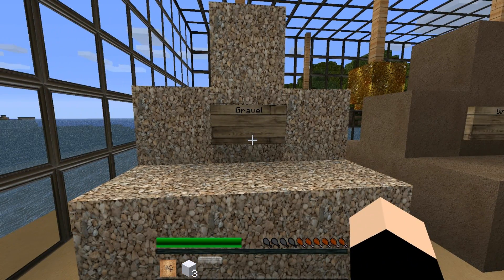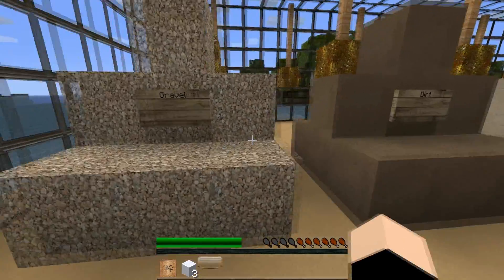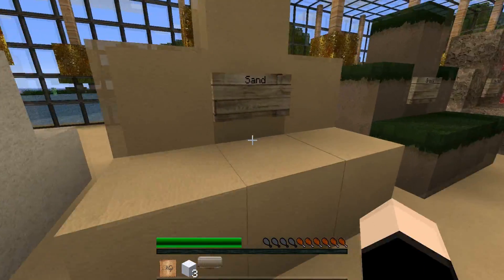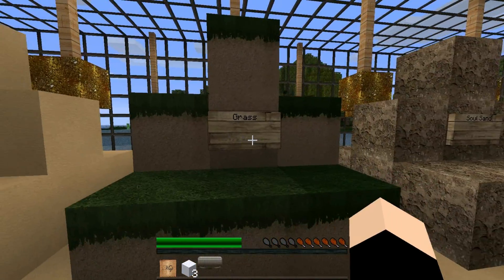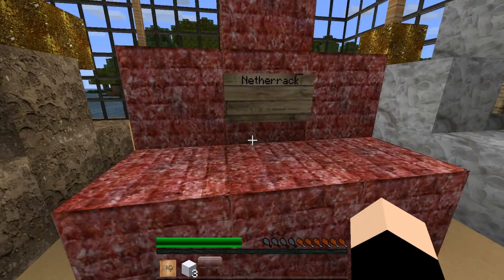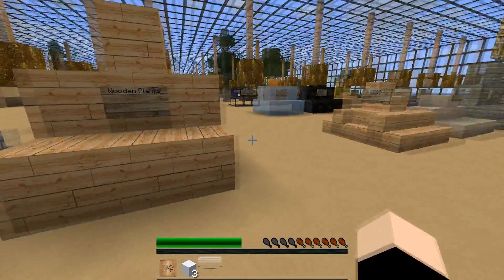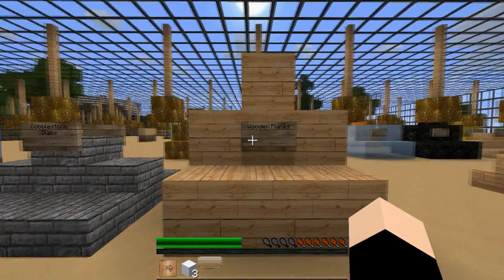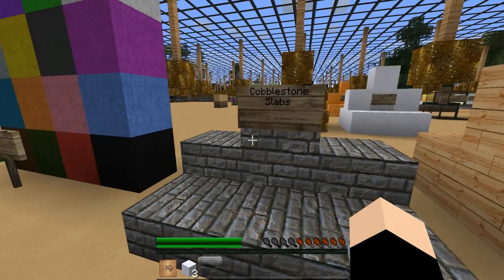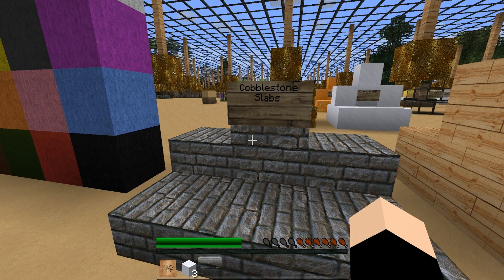First I'm going to show you the gravel. The gravel has a slight change — it's now tiling a lot better, as you can see. Same goes for dirt, sandstone — it's not much different. Sand tiles better, so does grass. Soul sand, netherrack, clay. Wooden planks — I've not changed them. The main update is mostly just adding all the new textures for the 1.0.0 Minecraft release at Minecon.